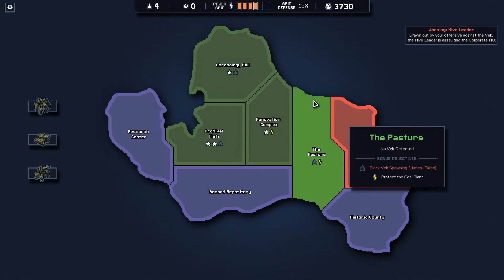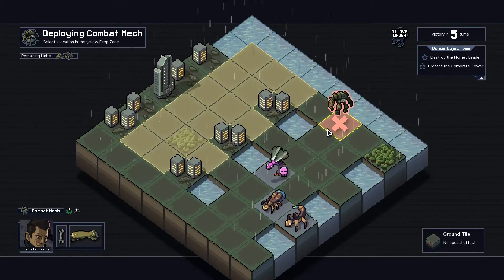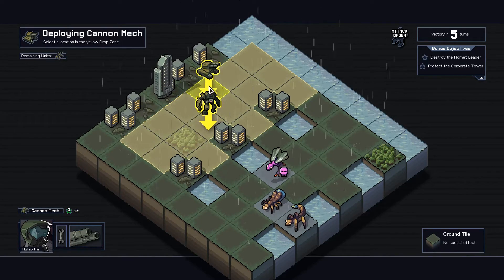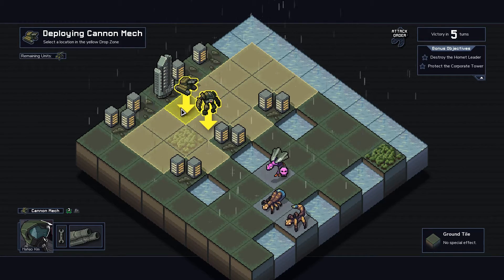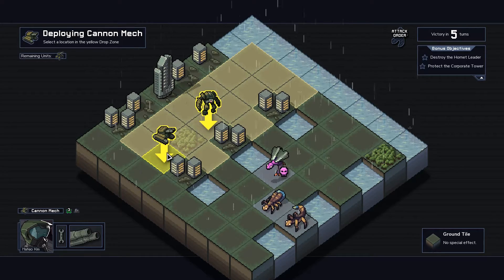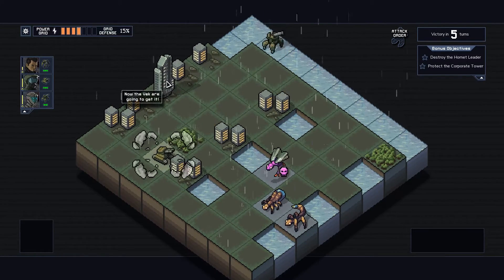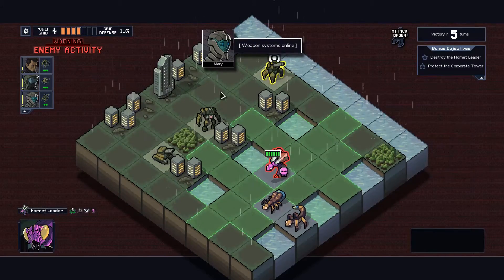Destroy the Hornet leader and protect the corporate tower. Some kind of Vec abomination is approaching your headquarters — it must be stopped. We don't have a choice. That is an abomination. We're going to put you there, you here, and you over here. We're probably gonna have problems moving these guys back and forth.